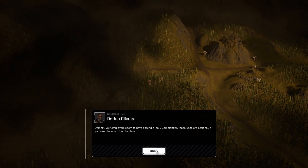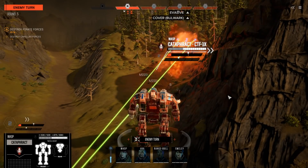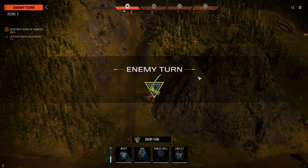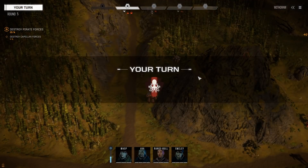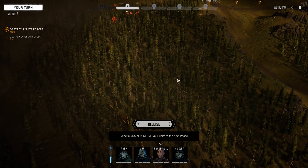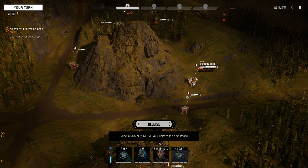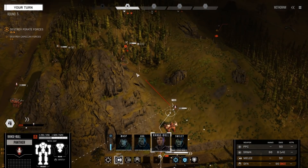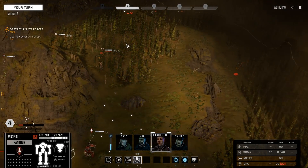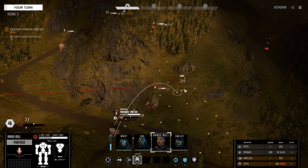These units are optional. That's a lot of units, and also a lot of heat. We've got a Locust on our back, and not much else so far. That was a Spider. I'm thinking we want to take this hill and then kill the Spider and the Fire Starter and the tank, and then turn around and handle those guys.